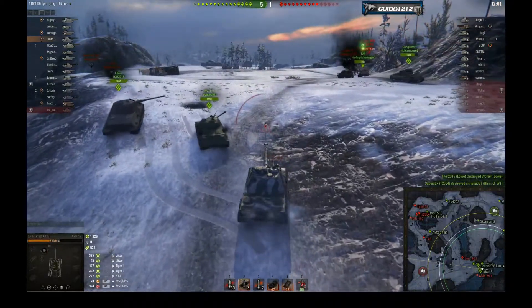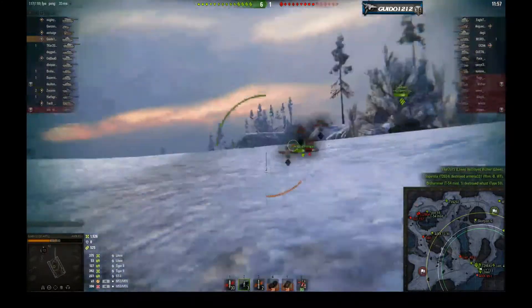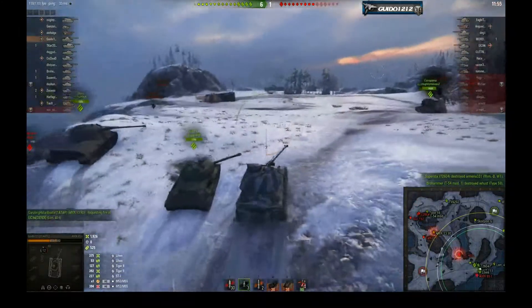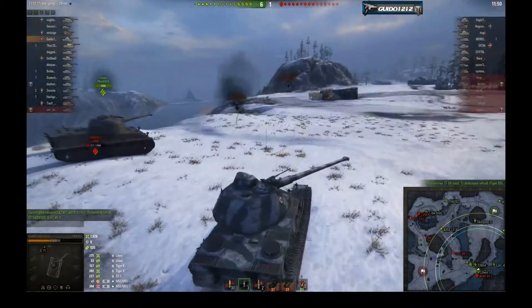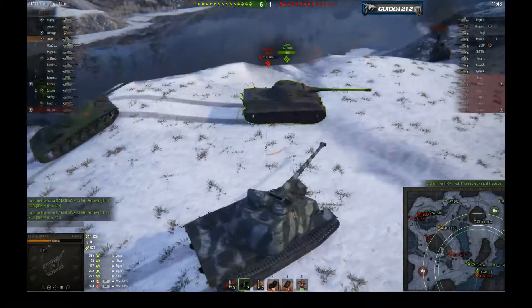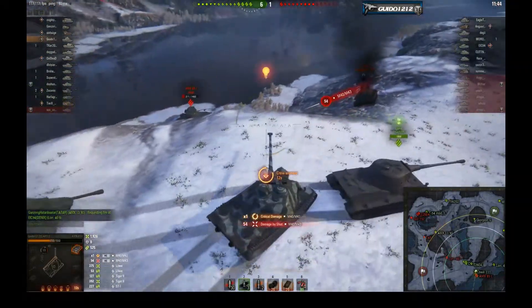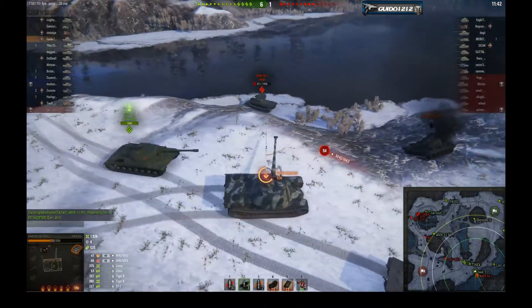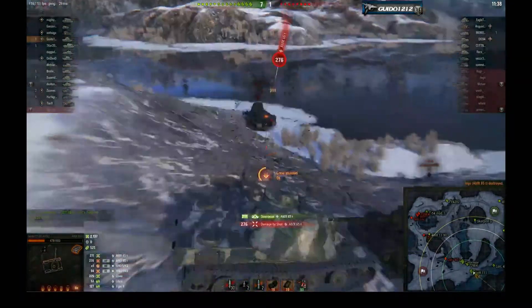The northwest corner is not having a big issue right now — in fact, they're doing quite well, at least even. And this game is well in hand. So I'm just going to push up and over. 1,900 damage. There's the 65T right there. My arty friend finds me, and pretty soon my other arty friend is going to find me as well. And I take that hit.